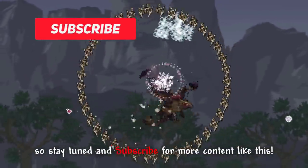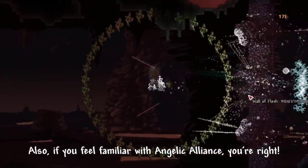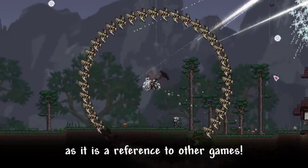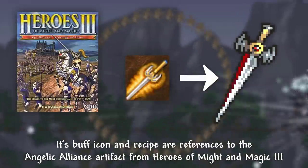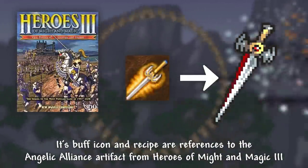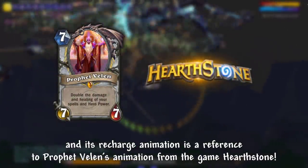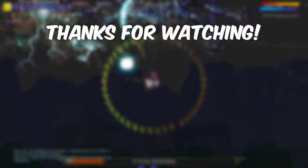But that nerf isn't going to stop me from finding overpowered items like this Angelic Alliance to make videos about. So stay tuned and subscribe for more content like this. Also, if you feel familiar with Angelic Alliance, you are right, as it is a reference to other games. Its buff icon and recipe are a reference to the Angelic Alliance artifact from Heroes of Might and Magic 3, and its recharge animation is a reference to Prophet Velen's animation from Hearthstone. That's all for this video. Thank you for watching. See you in the next video.